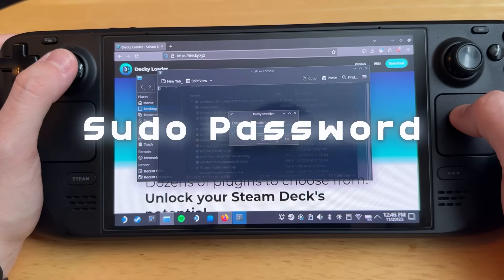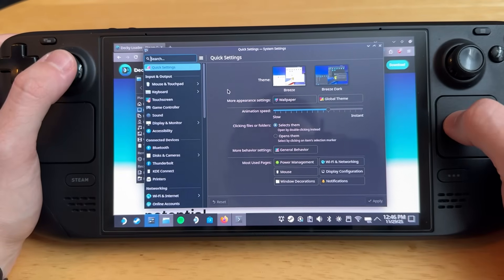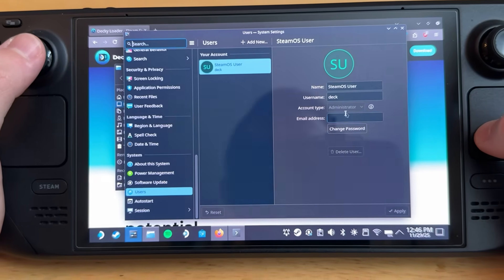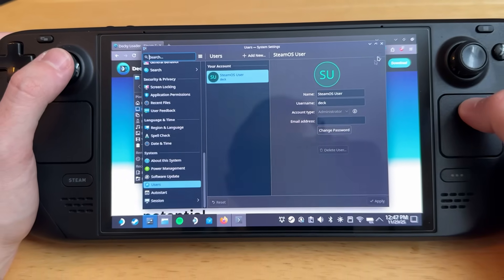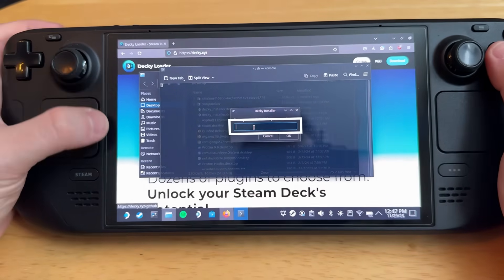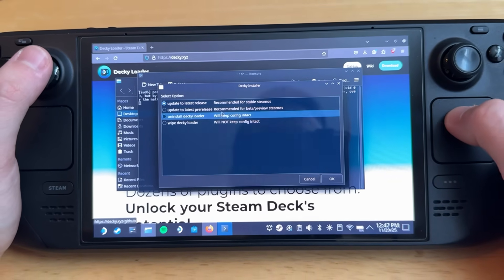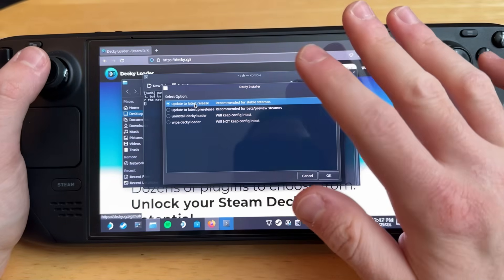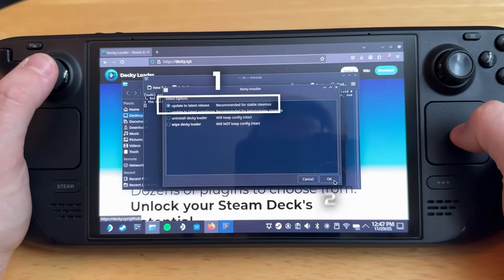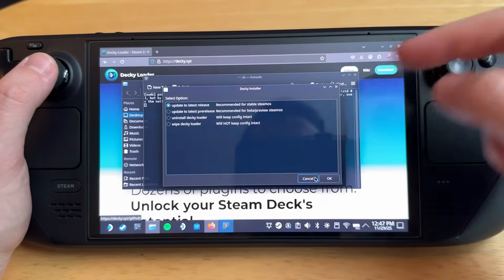It might ask for your sudo admin password. To set this, go into the Steam Deck settings menu and scroll all the way down to where it says Users. It might say set password or change password — you can make it a few simple numbers. You can close that and enter that password when prompted. Once you've done that and hit enter, it's going to run a few commands in the command prompt. Then this little Decky installer window is going to pop up. All you've got to do is hit Install Latest Release and then hit OK. It's going to run through everything, and then once it's done, you just launch right back into SteamOS.